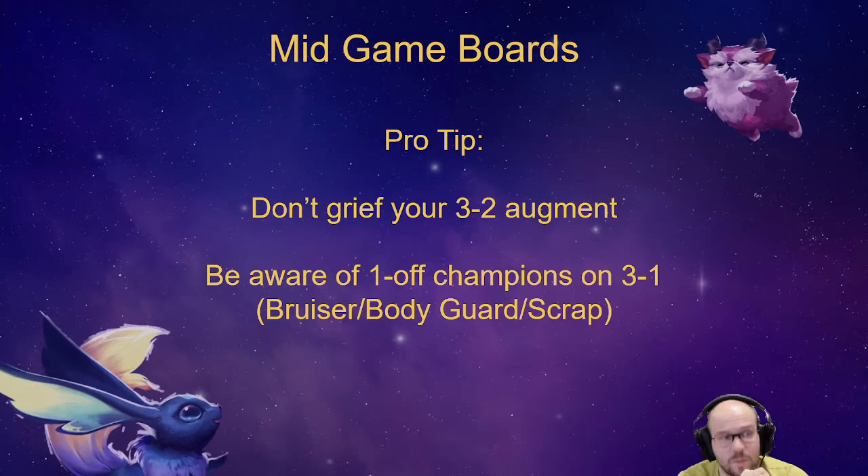For example, if you're playing a random Blitzcrank, you might get offered a Bodyguard Emblem or Bodyguard Heart — or a Scrap Emblem or Scrap Heart. If you're playing a random Bruiser, you can get offered some Bruiser augment. So just be aware: maybe play duplicate units or try not to play units that don't fit your comp, because they'll just give you bad augments.